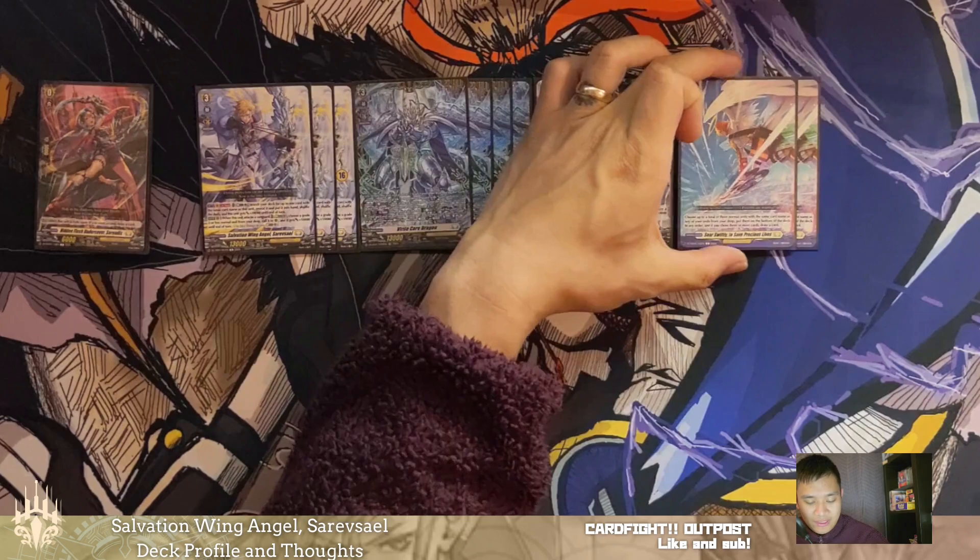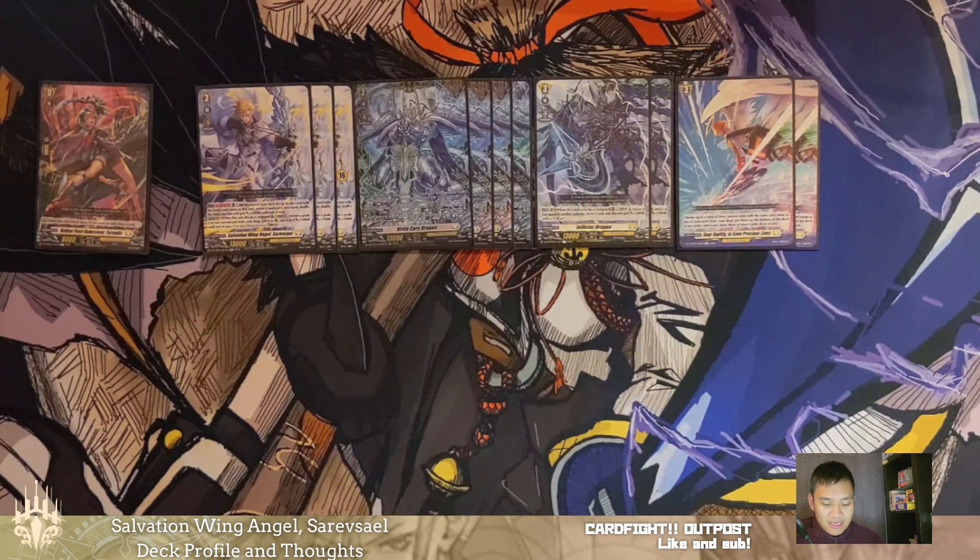The last grade threes we run are two copies of Sword Swiftly. Choose up to a total of three normal units with the same card name as any of your units from your drop, put them on the bottom of your deck in any order, and if you chose three or more cards, you get to draw a card. I replaced my two copies of Divine Sister Sorbet for these, mainly because you can put multiple copies back in a single turn and it doesn't take up a spot on your field. Sorbet's trigger conditions just made her a little bit clunky — it made me have to play the deck in a way I didn't really enjoy. So I scrapped that and put these two in to serve that same purpose.